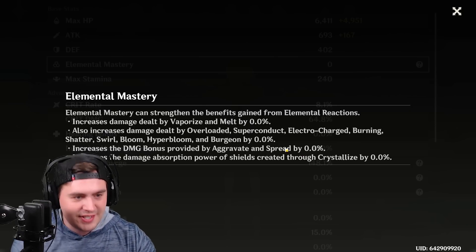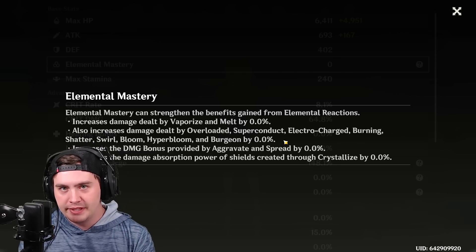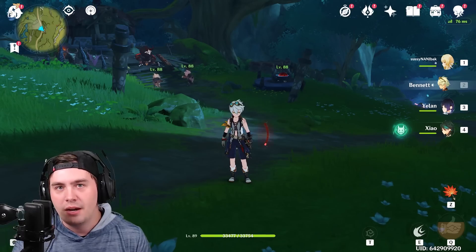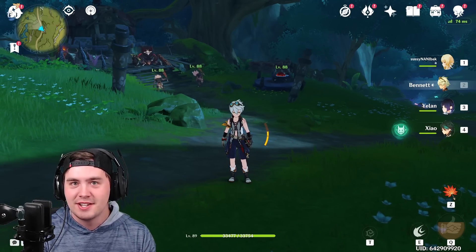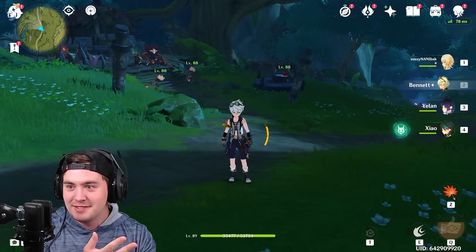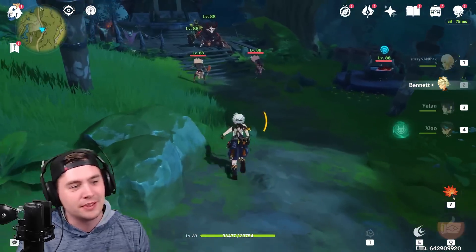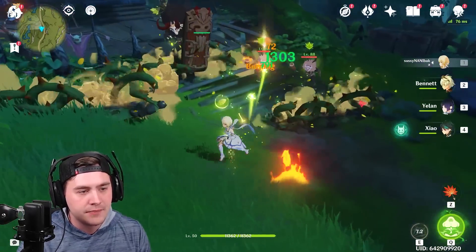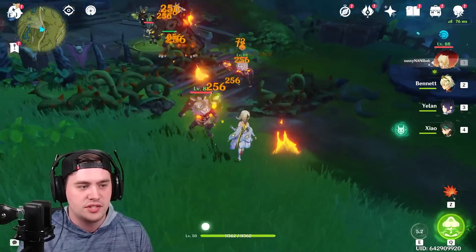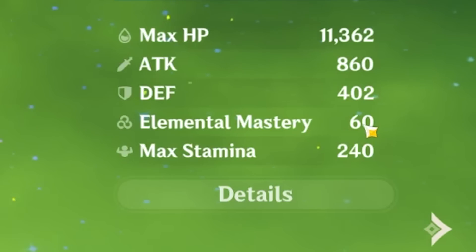To show this off, my Traveler has zero Elemental Mastery. I was applying Pyro with Bennett, but realistically you'd be able to proc this on other enemies if they have an element — like if you use Dendro on a slime, you're going to proc it. Let's run up to this Hilly Churro, hit it, cause some burning — boom — and there is the leaf. I can pick this bad boy up, just like that, and now I have EM.